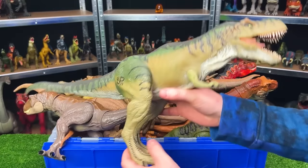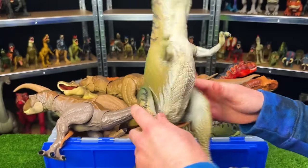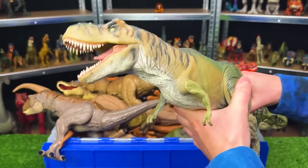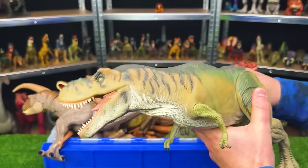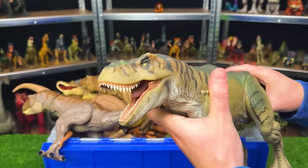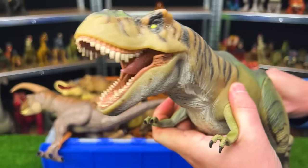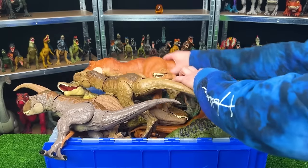Here, we've got another Jurassic Park T-Rex — a very old figure with a rubber body. With this T-Rex, you can move the tail to swing the head back and forth. It's not as advanced as the new Jurassic World T-Rexes, but it's still pretty cool. We've got tons more T-Rexes to go.